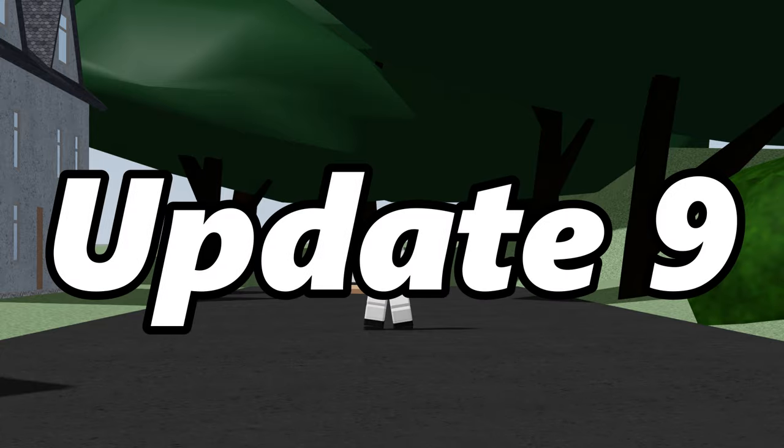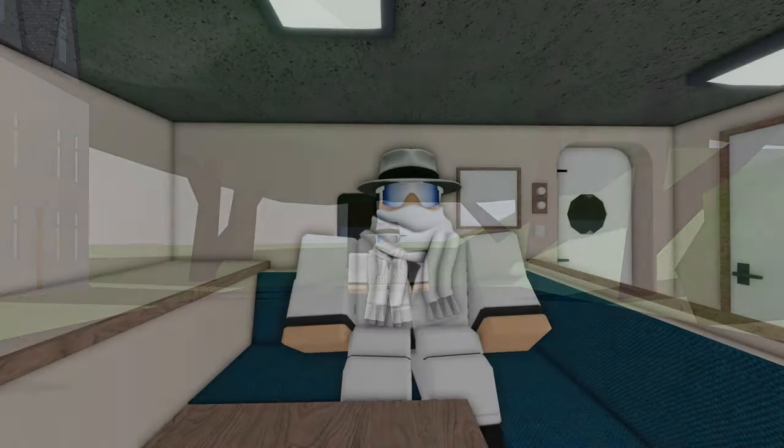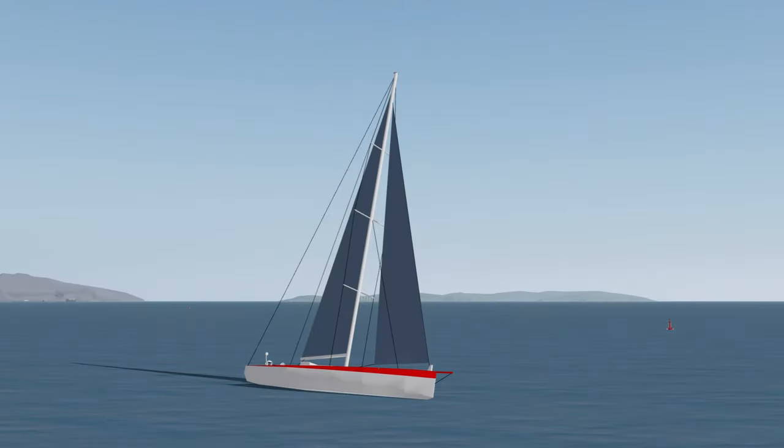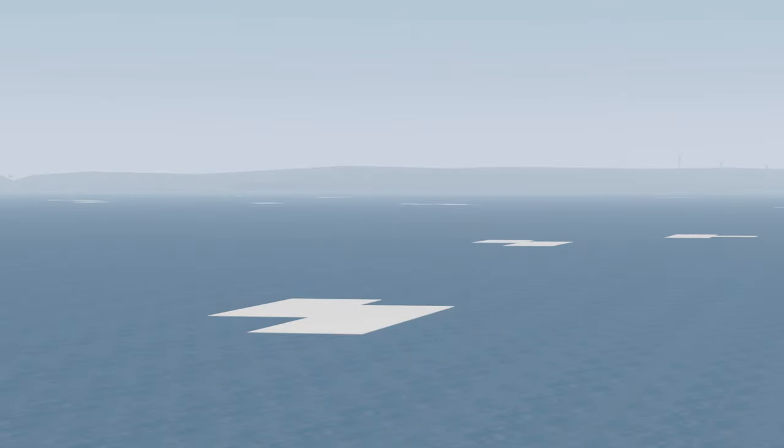On August 14th, Update 9 brought multiple new vessels. Included in this update were the Icebreaker, two-masted sailing yacht, ocean racing yacht, and houseboat. Ice sheets were also added in this update.